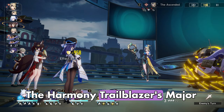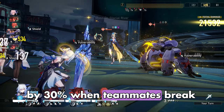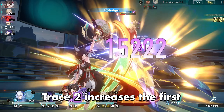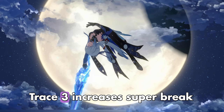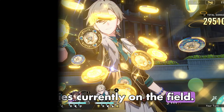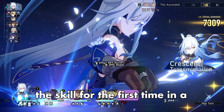The Harmony Trailblazer's Major Trace 1 delays the enemy's action by 30% when teammates break enemy weakness. Major Trace 2 increases the first Toughness-reducing damage by 100%. Major Trace 3 increases Super Break Damage by the number of enemies currently on the field. Eidolon 1 recovers one skill point after using the skill for the first time in a battle.